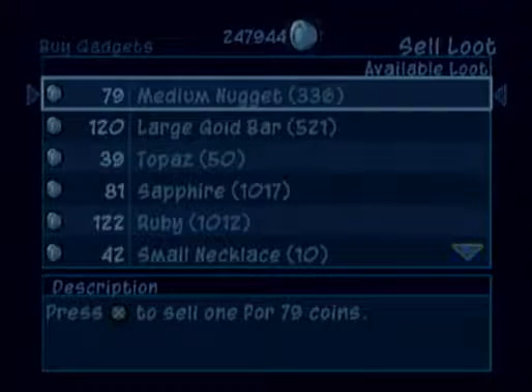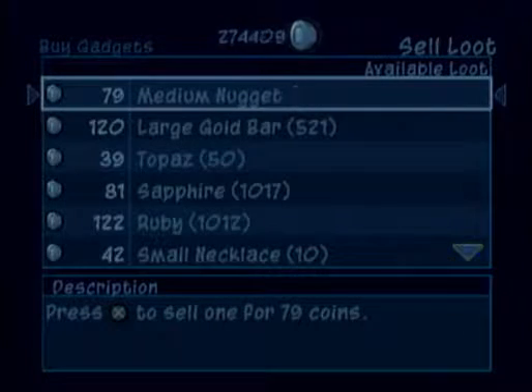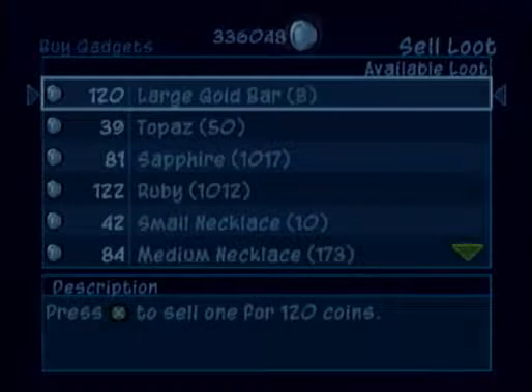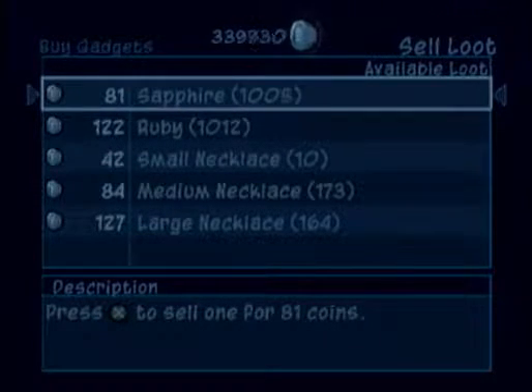I'm using two fingers to press the same button at once. It's less predictable, but oh my goodness it's a ton faster. All the medium nuggets are gone, now I've got the large gold bars. All the large gold bars are now gone, now I've got the topaz — only dropped from those small enemies and then the huge monster here.